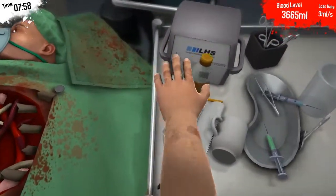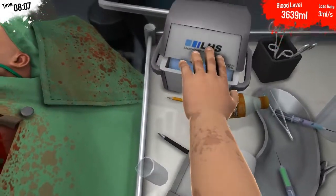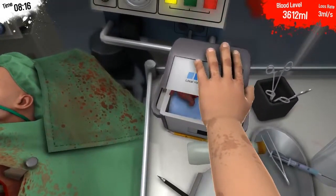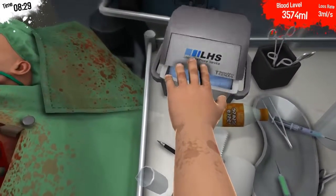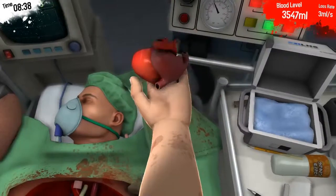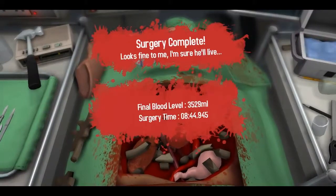Now that his chest cavity and area has been fully decimated, this is the hardest part of the game — you have to perform a brain transplant and that's the easiest thing ever. But opening the box that has the heart, or the kidneys in the kidney transplant, is hard as fuck sometimes. Got his heart — this is a fine specimen of a heart, out of all the hearts I've seen. Two. Surgery complete. Looks fine to me, I'm sure he'll live. Got a C, that's a pass. We completed it in 8 minutes 44 with a final blood level of 3,529 millilitres.